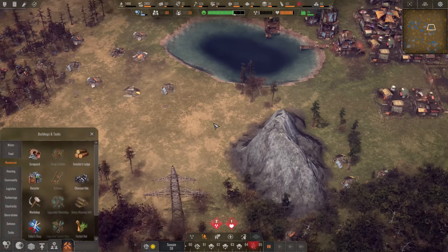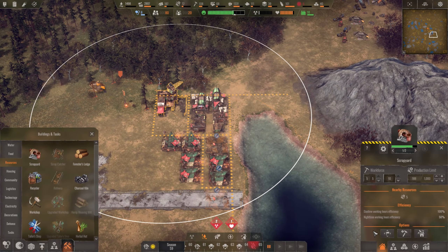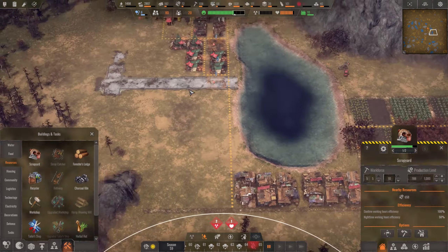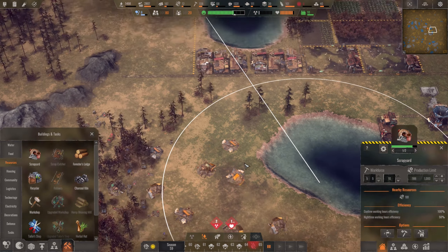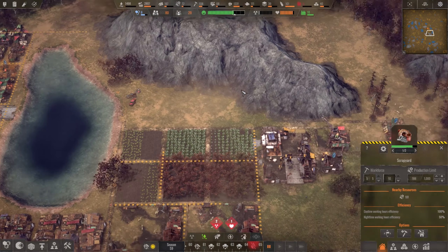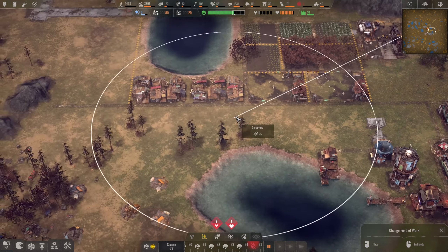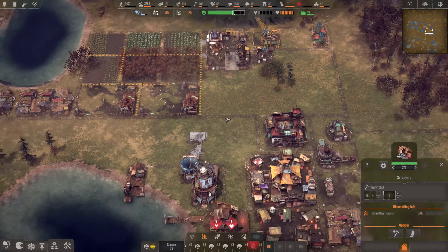We're gonna be moving our water area over to this part here so we need to get our scrappers working on removing all of this scrap from this area. I'm gonna have them only focus here to get rid of these really quick. This scrapyard we'll decommission — actually let's just demolish it.